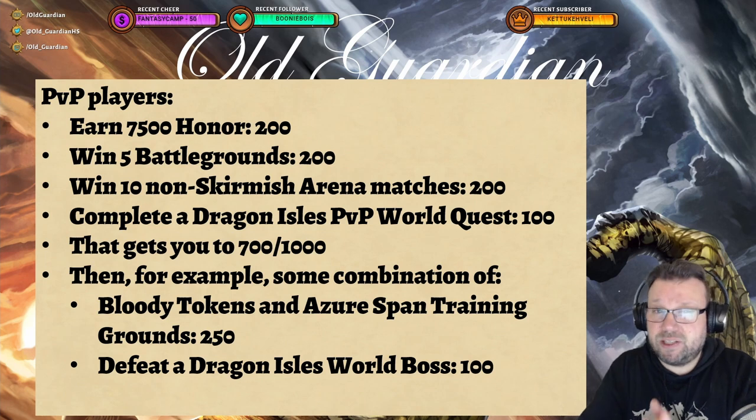If you are a PvP player, this month is also a little bit more convenient for you than last month. The main activities are the same again: earn 7500 honor for 200 points, win 5 battlegrounds for 200 points, win 10 non-skirmish arena matches for 200 points, and complete one Dragon Isles PvP world quest for 100 points. That gives you 700 of the 1000 points you need. The best you can do with just PvP alone is 950 points — collect 30 bloody tokens, collect honor in Azure Span training grounds for 250 more points, then kill a world boss for another 100 points and you're done.